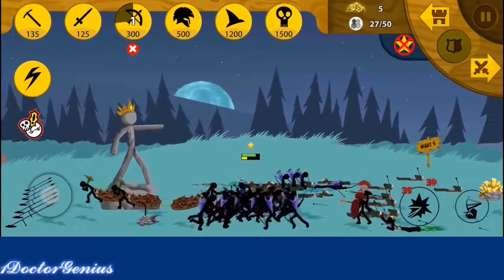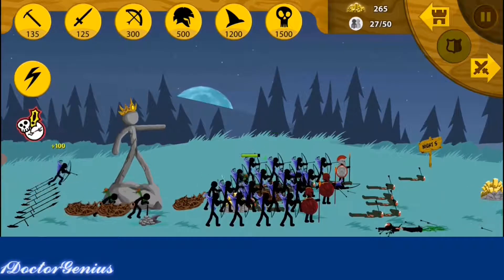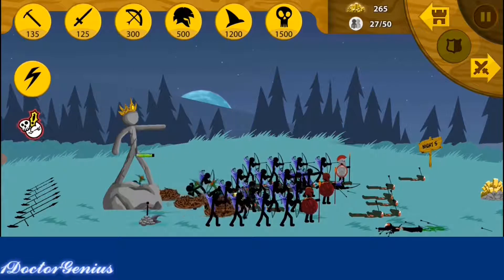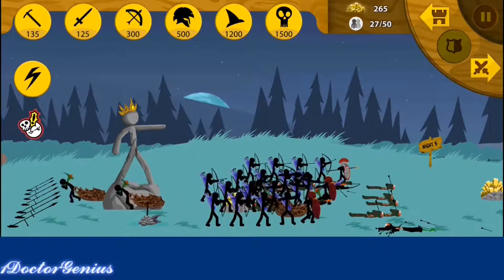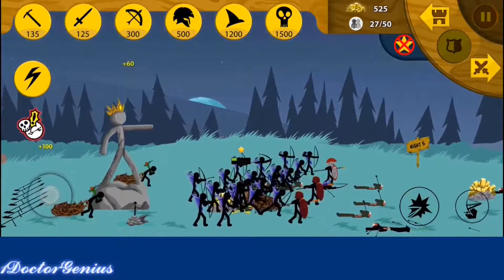We might have lost a couple of Sword Rats, but other than that this should be an easy defense. Now what we need is we need approximately 5 more Spiritons, 2 or 3 Magi kills, and then we should be good to defend permanently.